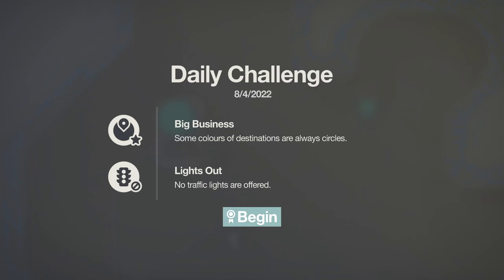Alrighty. Daily Challenge for August the 4th, 2022. Big business. Lights out. Some colors of destinations are always circles, and no traffic lights are offered. Good, because I generally don't use traffic lights. Let's begin.